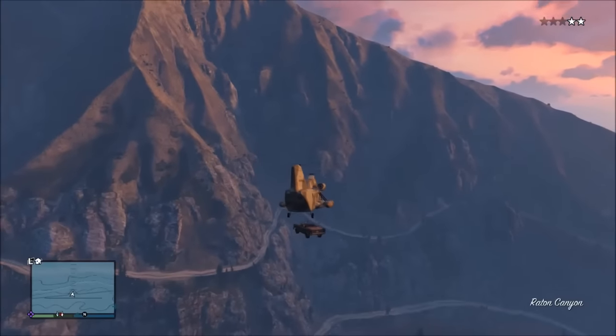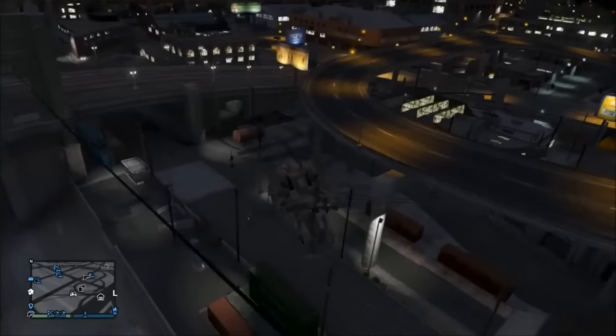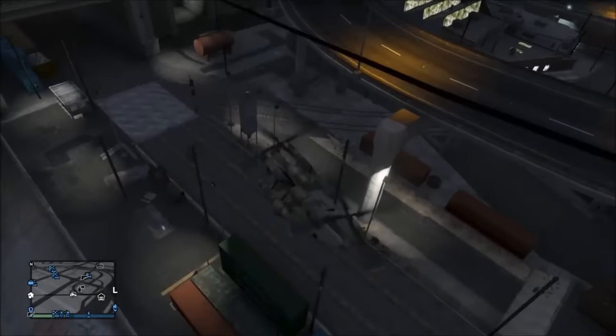For some of you, this scene of two women trying to drive their car off a cliff might seem a little familiar, and that's because it is. Rockstar is actually referencing the movie Thelma and Louise with this easter egg.